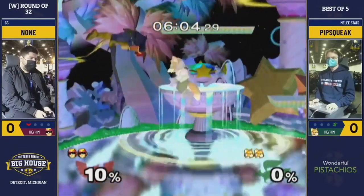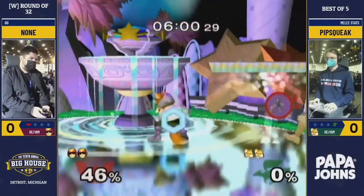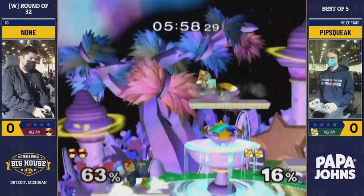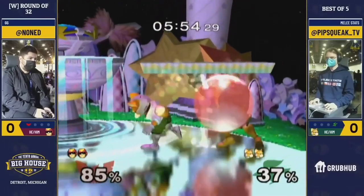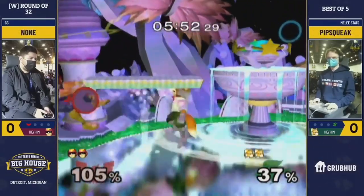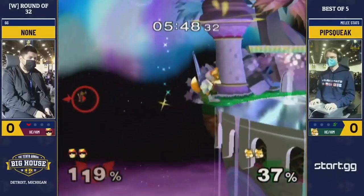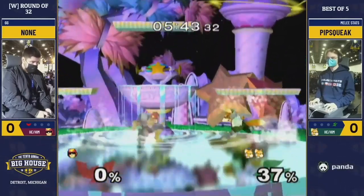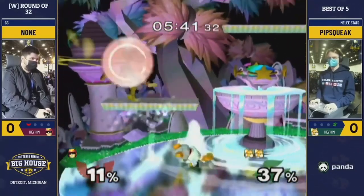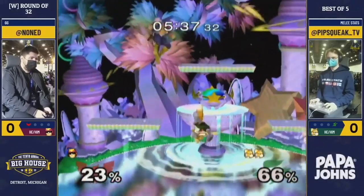That's actually really useful versus Falcon, way more so than you'd think, because he doesn't really have anything fast enough — every aerial except knee is pretty negative on shield. Nair is technically minus two, but in practice 99% of the time you're gonna be able to do a buffer jump out before you get jabbed. Which means if he does nair-jab the normal way, you just jump between and then land on him with whatever aerial you want.